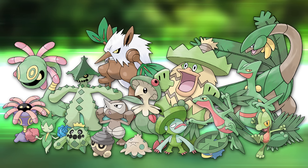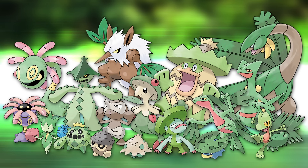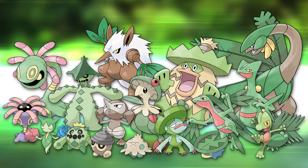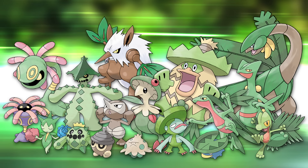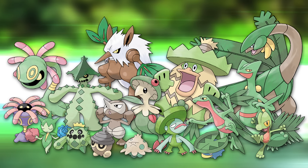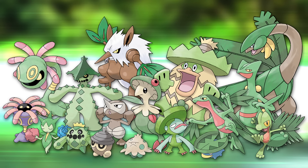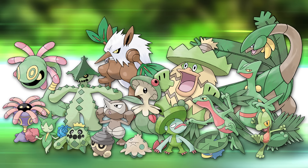Gen 3 continues the trend of most grass types being living plants, with only 4 of the 17 representing some kind of animal. And like in Gen 2, they're all dinosaurs or reptilians. Like in Gen 1, Gen 3 grass types seem dangerous, but without looking mutated — they all seem natural and cool. Most of the fully evolved forms have sharp appendages and showcase way more diverse patterns. Most importantly, almost all of them are tropical looking, with mythological inspirations, interesting concepts and origins.